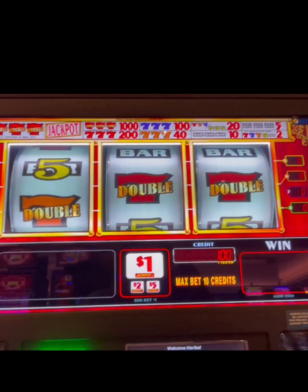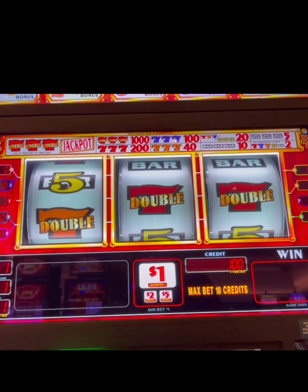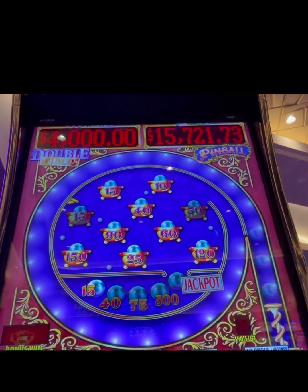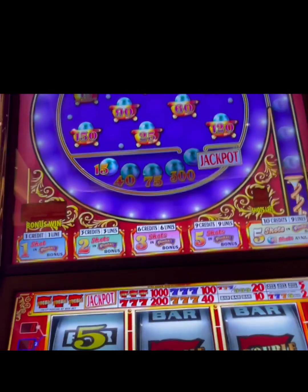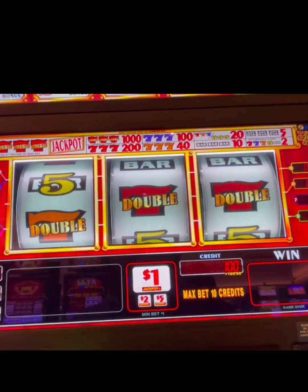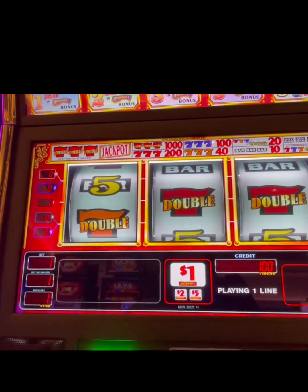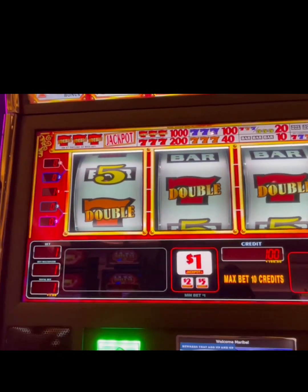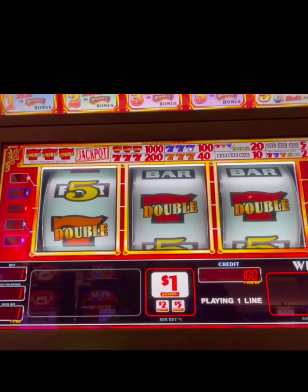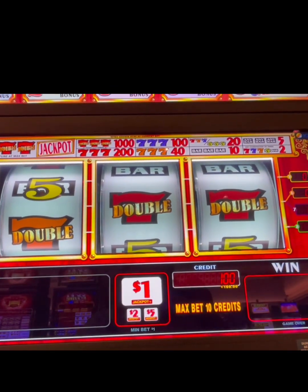Hello guys, welcome to Gamblebee Slots! Why don't we try this machine — a dollar machine called Double Gold Pinball. The pinball is the bonus part; if you get a pinball you get to go up there. We put in $100 and max bet is $10, so it's like we get 10 cents out of our 100. Let's go, let's try it!